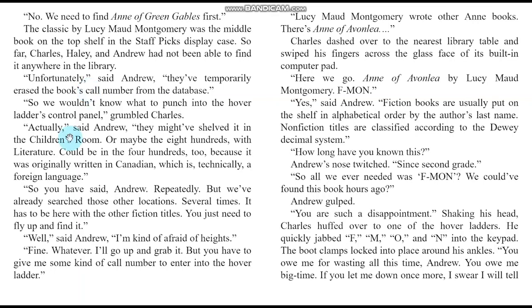They might have shelved it in the children's room or the 800s with literature — could be in the 400s too, because it was originally written in Canadian, which is technically a foreign language. We've already searched those other locations several times. It has to be here with the other fiction titles — you just need to fly up and find it. Well, said Andrew, I'm kind of afraid of heights. Fine — I'll go up and grab it, but you have to give me a call number. Lucy Maud Montgomery wrote other Anne books — there's Anne of Avonlea. Charles dashed to the nearest library table and swiped his fingers across the glass face of its built-in computer pad: Anne of Avonlea by Lucy Maud Montgomery — F. Mon. Fiction books are usually put on the shelf in alphabetical order by the author's last name; nonfiction titles are classified according to the Dewey Decimal System.